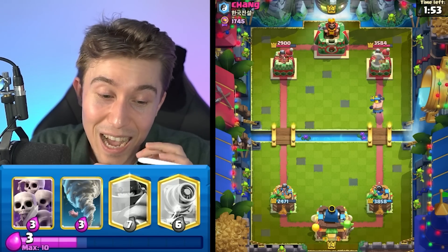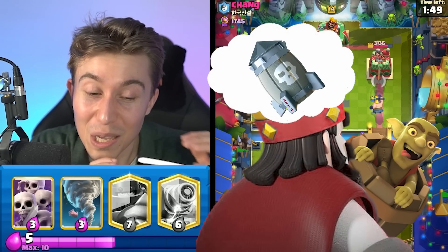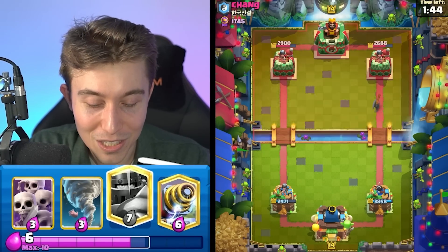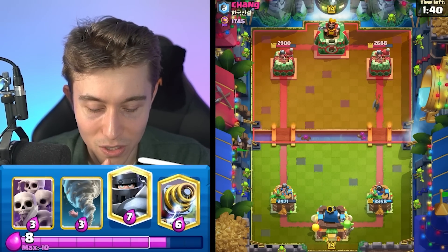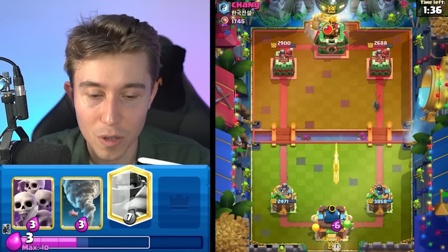I can go for an executioner on top of the princess and finish it off very nicely. I'm going to prioritize defending against the princess because it does infinite damage hypothetically, whereas the goblin barrel is going to do a finite amount which I can eat and be okay with. Also a lot of log bait players have deviated away from the concept of rocket and started to put in more spam in their deck — we'll see if he's done that or if he's staying in the past.